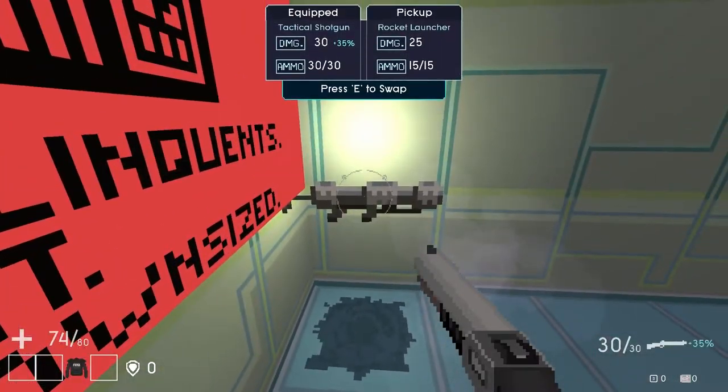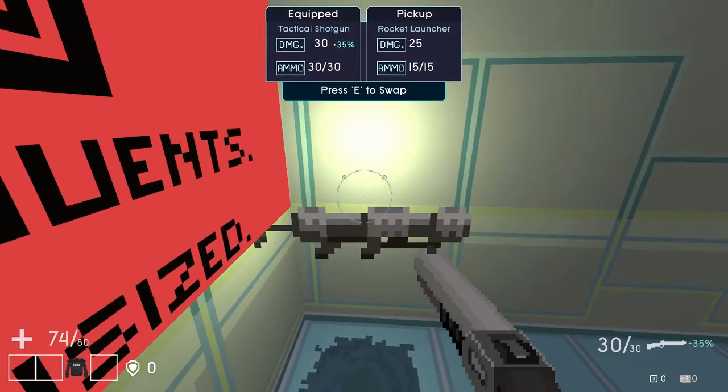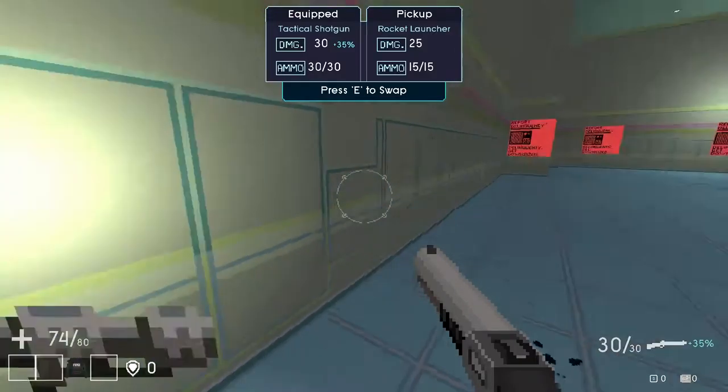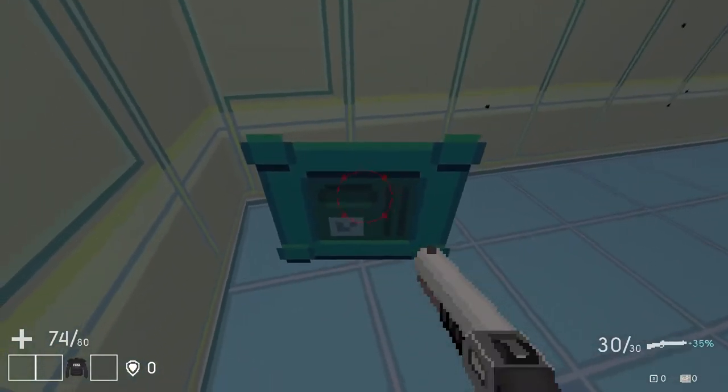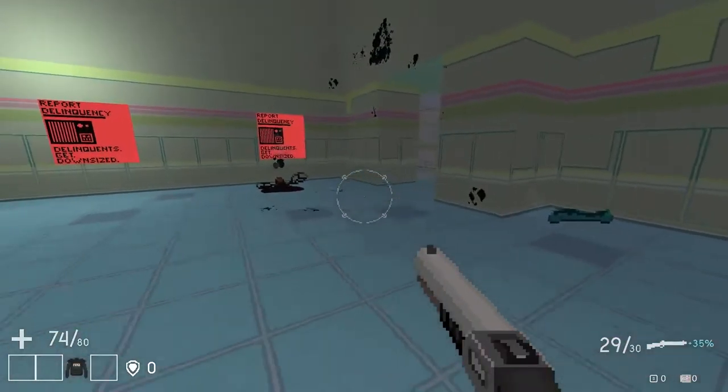Can I just press E? I can. We've got a rocket launcher. It actually does less damage — I'm assuming it has like an area effect attack, but I think we're just going to keep the shotgun for now. Okay, there's nothing in there.